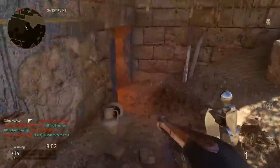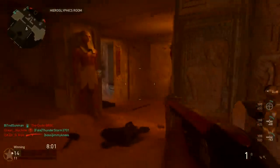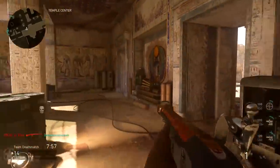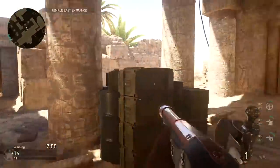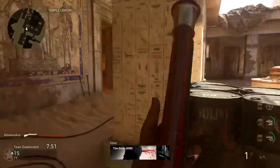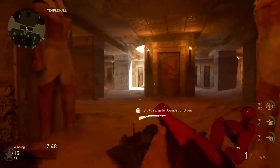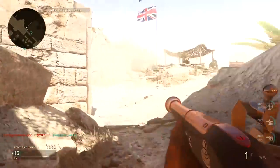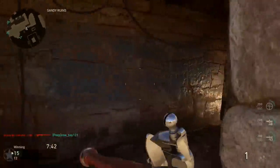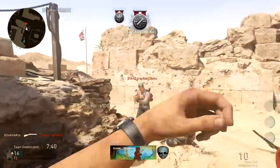Aiming down sight with this shotgun doesn't really seem to do a whole lot — you're better off running Steady Aim and hip-firing with it. Overall, if you're really into shotguns or you're a completionist, then absolutely get the Blunderbuss. It is a lot of fun and a bit of a challenge to use. But for anyone who takes shotguns seriously and wants to do extremely well with them, in most situations you're just better off with a combat shotgun.